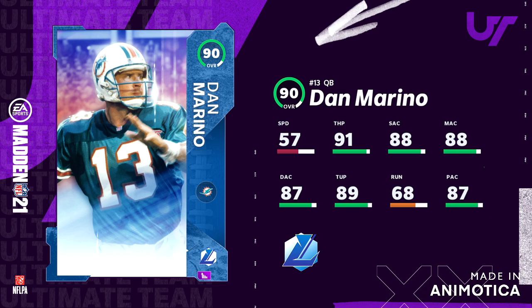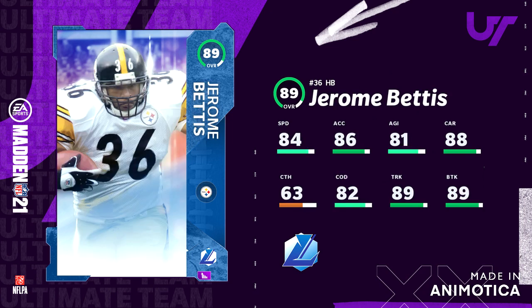Next you got Dan Marino — shout out to Edgy HD who's a Dolphins fan. Dan the man, really good card with the best passing stats in the game. Then you got Jerome Bettis as a halfback with great stats.